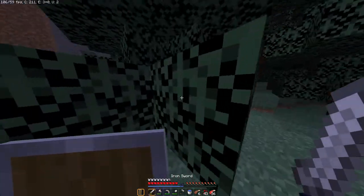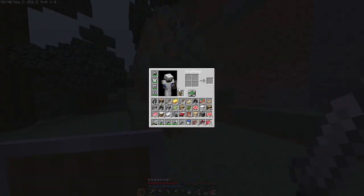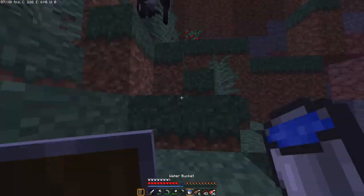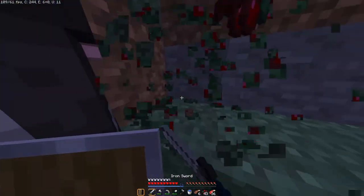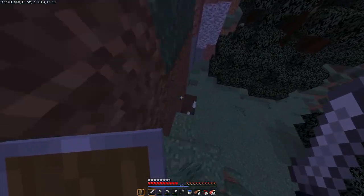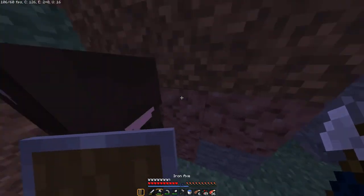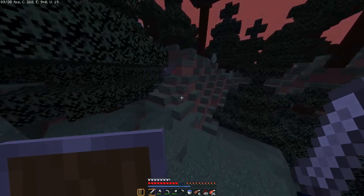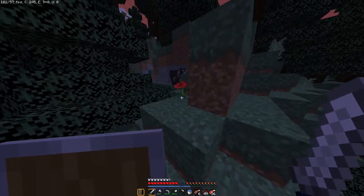So last episode, a quick recap: we got some basic iron armor, nothing special, and we shut it out by attempting to heal the village — it was very unsuccessful. The only thing we found was a ruined nether portal, which I did collect. I did open up a chest and collected what I needed.